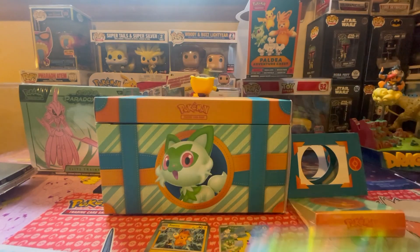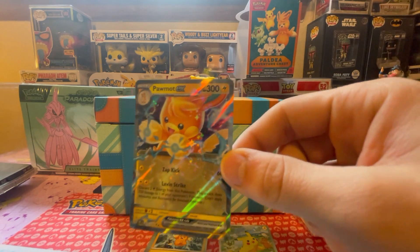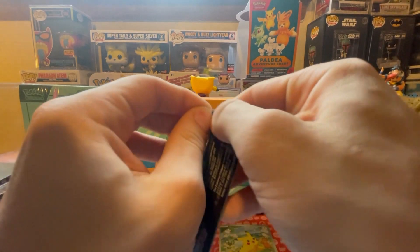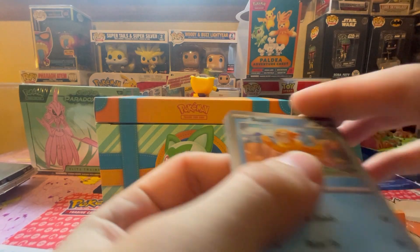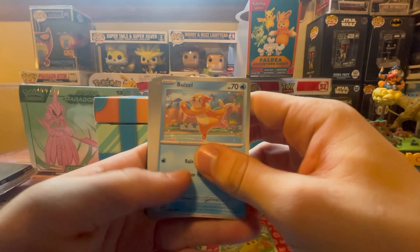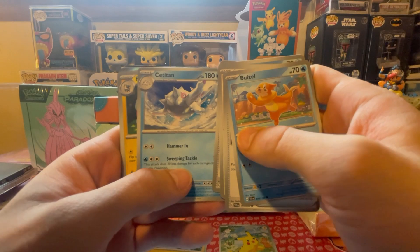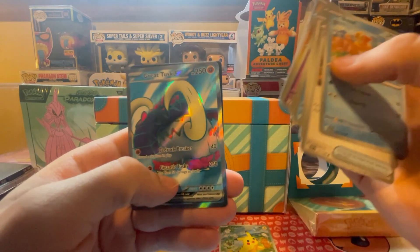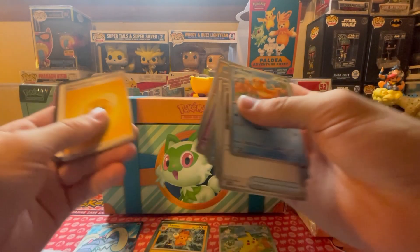We got a Dead Mile Five hold and a Scarlet and Violet basic. I don't even know what's in what packs for Scarlet and Violet since they just pumped out so many sets. Got a Buizel, energy, Lechonk, Slowpoke, Rock Chestplate, Cititon, Flaffy, little reverse, Marill reverse, and a Great Tusk EX - that's what I'm talking about bro!